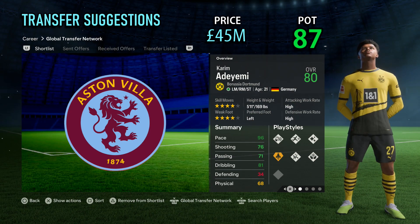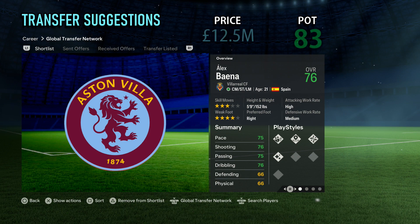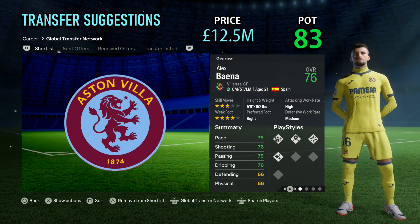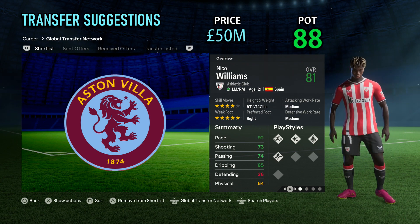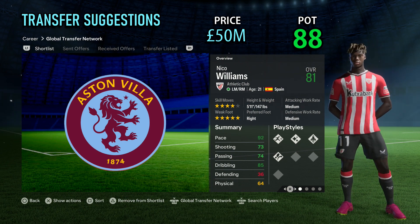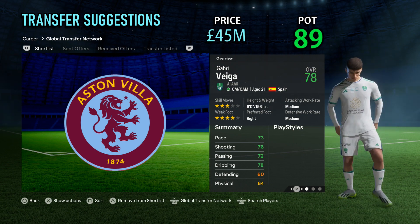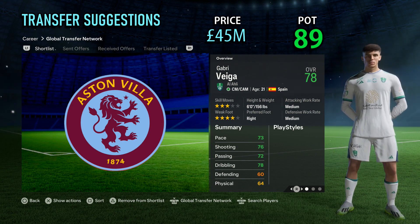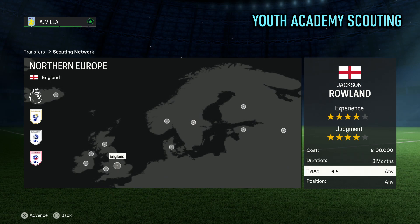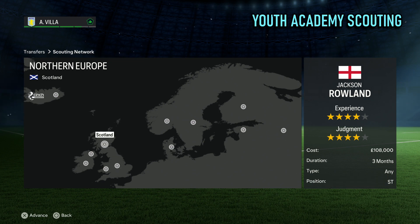And finally, the real-face flying French winger Musa Diaby. Moving on to transfer suggestions for an Aston Villa career mode: Dortmund wide midfielder Karim Adeyemi, potential of 87, costing around 45 million. Villarreal's real-face central midfielder Alex Baena, potential of 83, costing around 12.5 million. Athletic Club Bilbao's real-face wide midfielder Nico Williams, potential of 88, but costing around 50 million. Another excellent real-face Spanish option would be central midfielder Gabri Veiga, potential of 89, priced around 45 million. When scouting for youth academy talent in a Villa career mode, I recommend searching in England for the next Ollie Watkins or Jacob Ramsey, and also scouting in Scotland to find the next John McGinn.